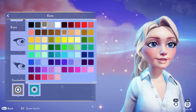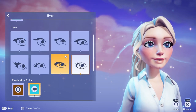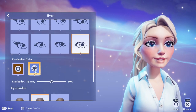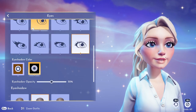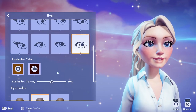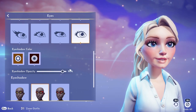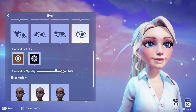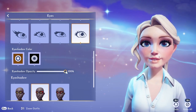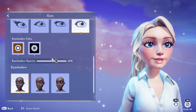Now I'm playing with the eyeshadow — lots of colors to choose from. Below you'll see there's also an opacity bar, so if you like more natural makeup you can turn the opacity down, or if you want to be full-beat glam you can turn it all the way up. Aside from the opacity bar, you can also change different shapes of eyeshadow. There's really a lot of customization options for the makeup, which is really nice.